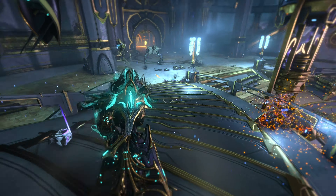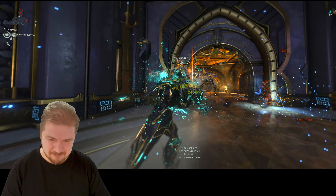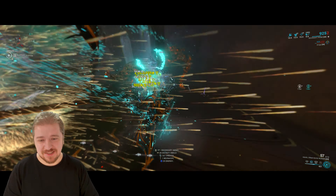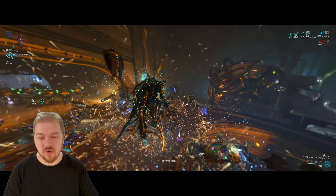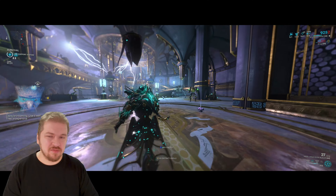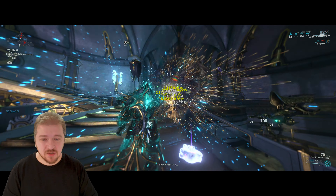There is one caveat with status builds and status weapons. The problem is that you might come across an Acolyte. Acolytes don't really care about status builds because they have a cap on how many procs of a given type you can apply — four of a type. That can spell trouble for your status builds, meaning this weapon might actually struggle versus an Acolyte. But that does not mean the Kuva Nukor can't still quite easily kill an Acolyte, even at base Steel Path level.